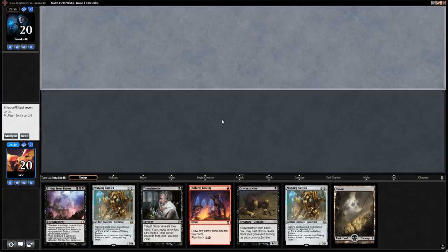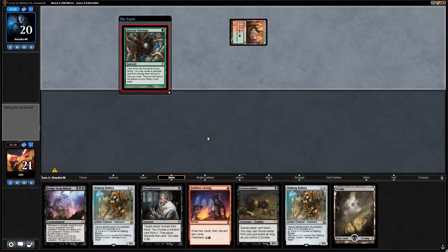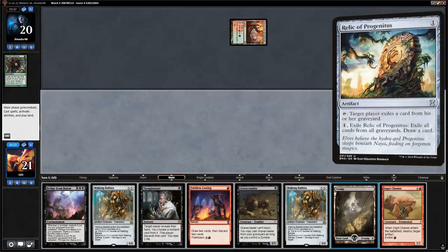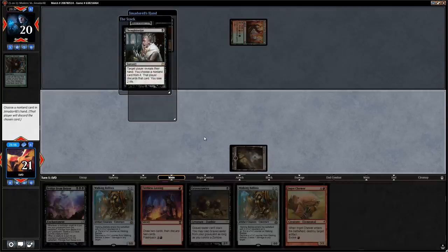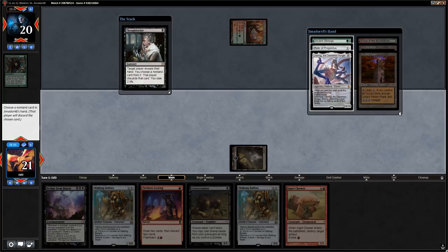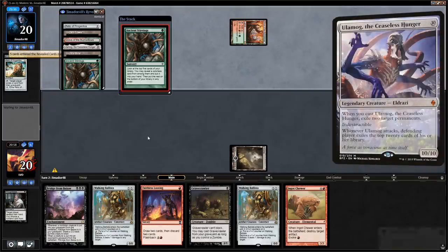This hand doesn't have red mana to cast Looting, but we can cast Thoughtseize and Gravecrawler. If we find red mana we can discard Bridge and make two Zombies with Ballistas — it's on the low end of keepable hands but still keepable. Opponent's Ancient Stirrings on turn 1 finds a Relic of Progenitus which we try to Thoughtseize. Their hand is Relic, Ancient Stirrings, Ulamog, and two Tron pieces — we take the Relic and hopefully Stirrings doesn't find them the final Tron piece. Stirrings finds a Karn instead.